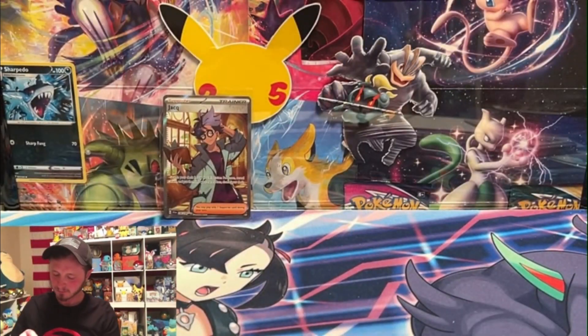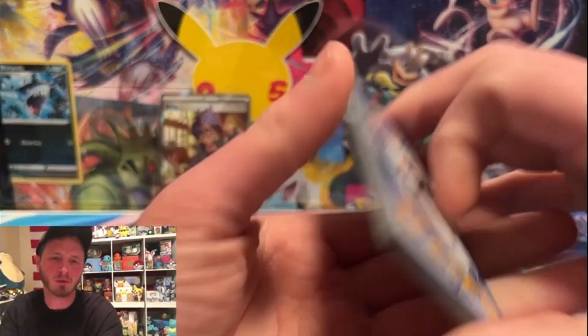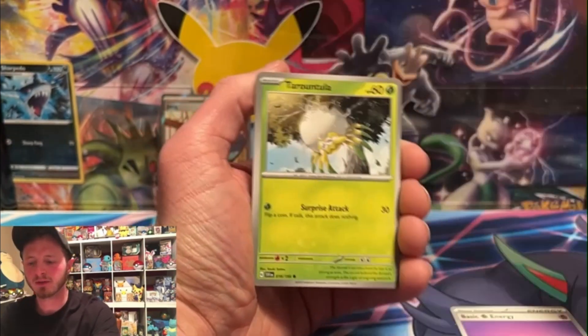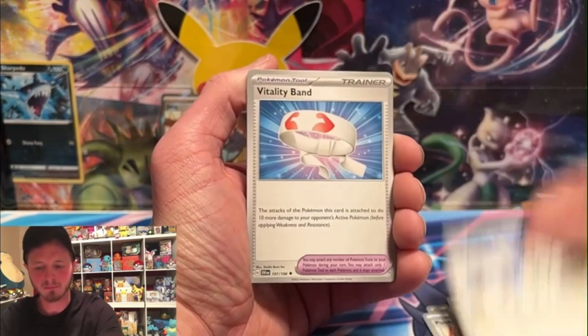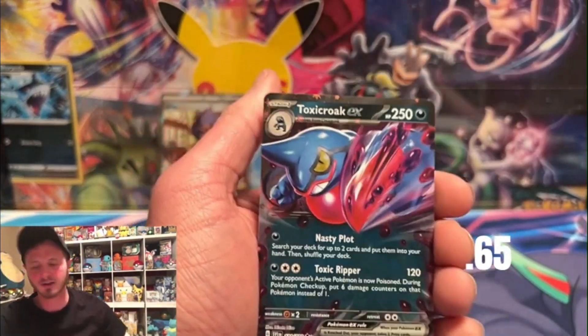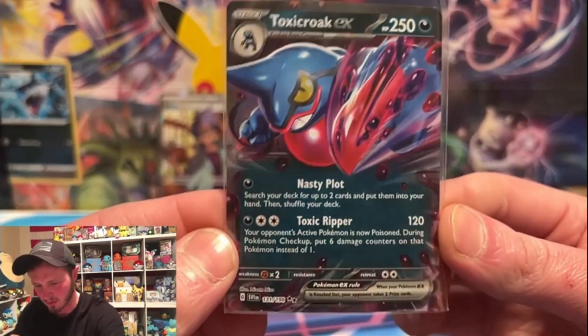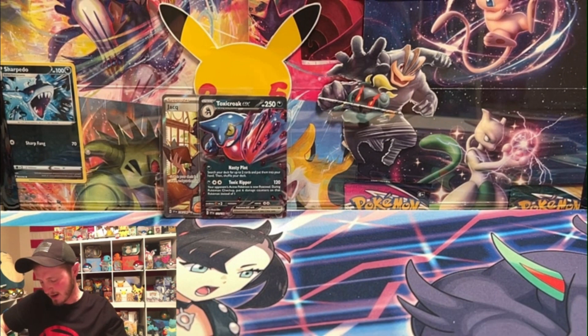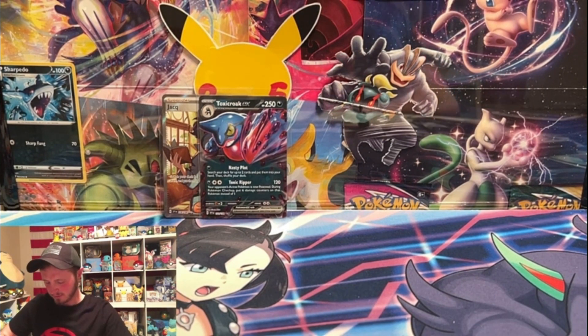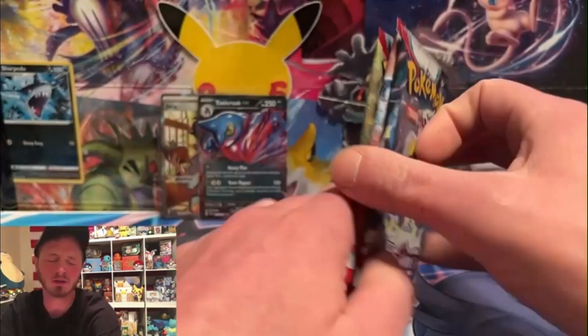So supposedly the set is easier to pull stuff in, and I would almost agree. The hyper rares — what you'd call super rares nowadays, or secret rares — there are six gold cards, and I already have three of them including the illustrator cards and some of the most expensive ones. We got a Toxicroak EX, an ultra rare! That three pack was worth it — we got a Joltik and a Toxicroak EX. Very very cool. And moving on — three pack number three, the lucky one.